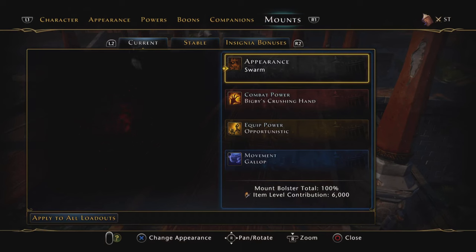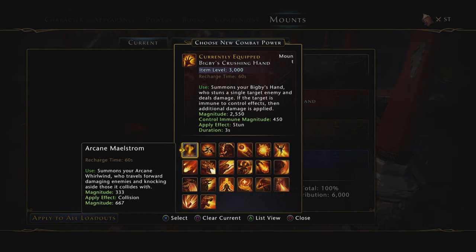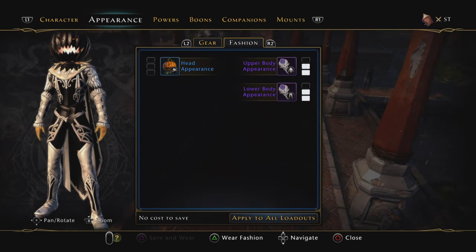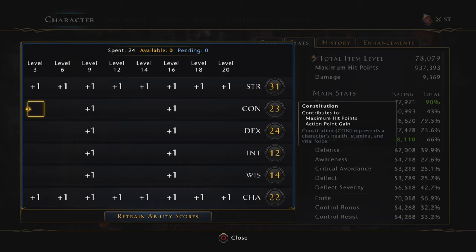This is where things get interesting because a lot of people swear by Tunnel Vision for single target. Tunnel Vision deals magical damage, so if you've got a magical damage boost in your ability scores, Tunnel Vision or the Toad is for you. A couple months ago I thought the Toad was physical damage just because it makes sense — it's literally licking enemies — but I realized it's actually magical damage.